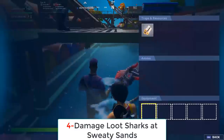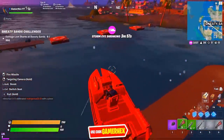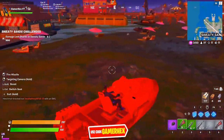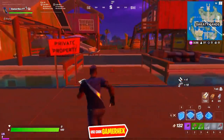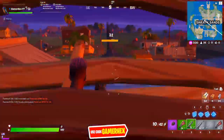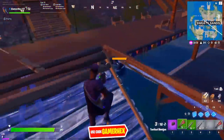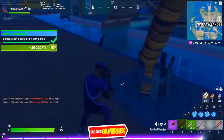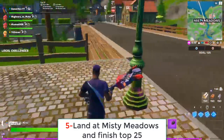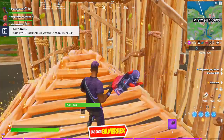First, land at Sweaty Sands. The shark is randomly located, so you won't find it at an exact spot — you have to keep searching all around Sweaty Sands to find it. Here's the shark! It doesn't make huge damage. I killed it and completed the challenge already. This is a challenge you can finish in about 10 seconds.